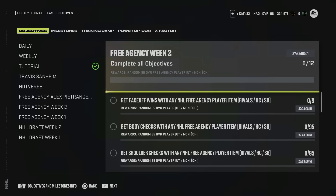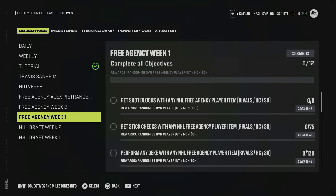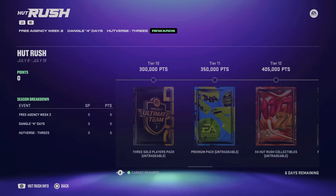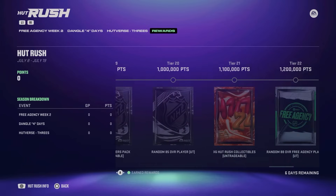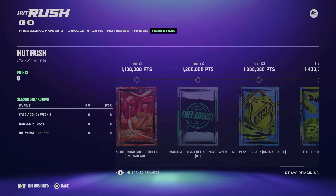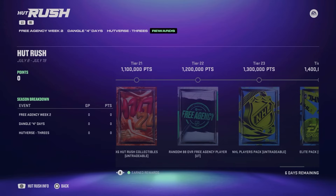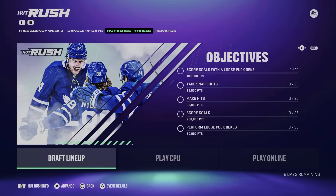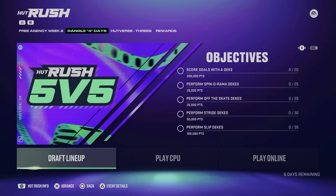By completing all objectives in the list you'll get a random 90 overall free agency player that's untradeable, so you could build a second master set player item for free if you're still doing week one objectives as well. Combining that with the new HUT Rush reward path, at 1.5 million you'll earn another 90 overall free agency player. If you're new to HUT Rush, do all objectives on rookie against the CPU first — that gives you the biggest chunk of the reward path.